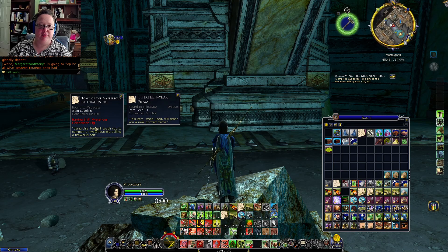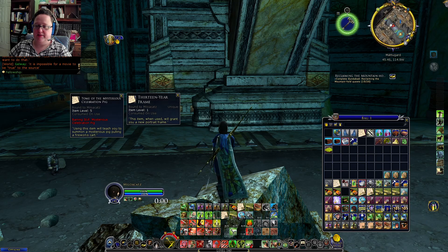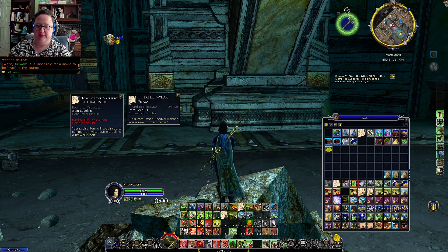Mysterious Celebration Pig. I'm not quite sure where that went. I probably already have it. Using this item will teach you to summon a mysterious pig pulling a fireworks cart. Yeah, I already have it. That's a barring skill that I have.